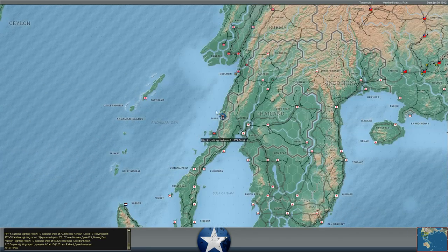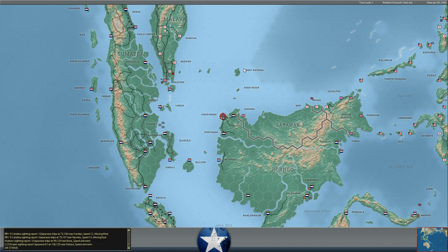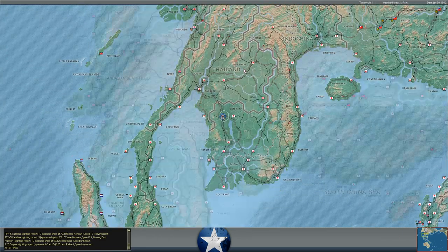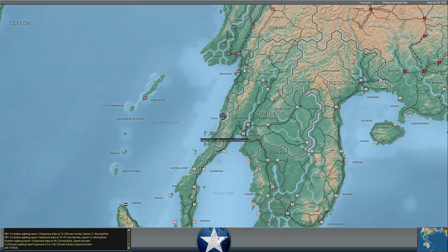Second RTA division — so our recon is telling us that's a Royal Thai division just to the east of Pegu, which means it's attackable, I think.